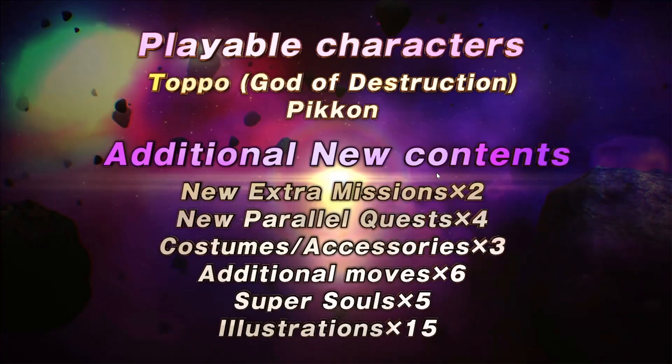So this is everything within the paid content. Playable characters: Toppo God of Destruction and PyCon. Additional new content: two new extra missions — Tournament of Power and Otherworld Saga — four new parallel quests, three new costumes and accessories, six additional moves with two being ultimate attacks so we're getting four super attacks, five new Super Souls, and 15 new illustration artwork. All of this is part of the paid content, so you'll have to pay for the DLC to get the new characters, story missions, or parallel quests.